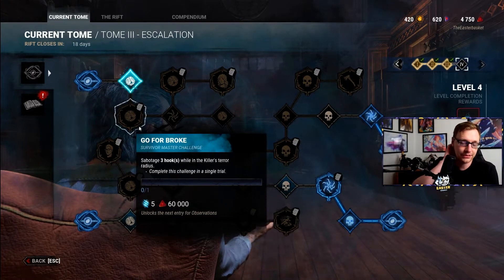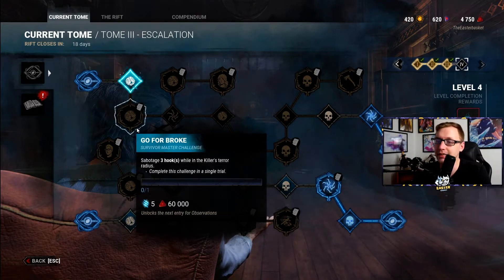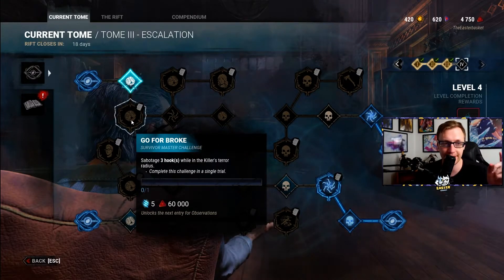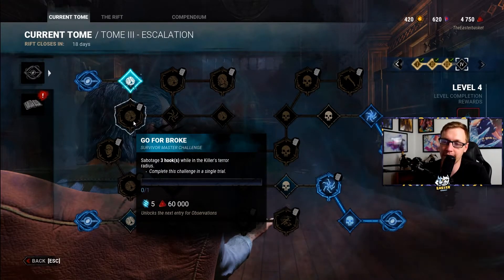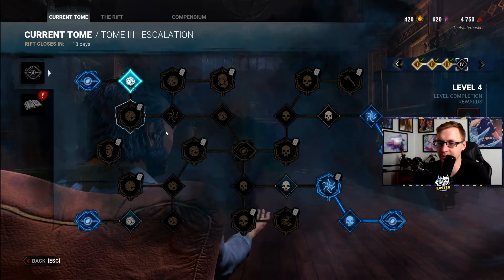Notably, if the Terror Radius is huge — for example, if someone is using Legion's Iridescent Button — whenever they frenzy, their radius covers the whole map, and that will work too. As long as you hear the heartbeat, you can use a toolbox and take two seconds to break three hooks. This one shouldn't be that difficult.